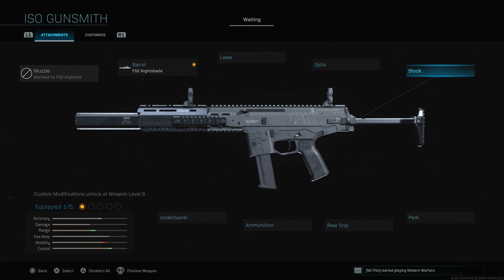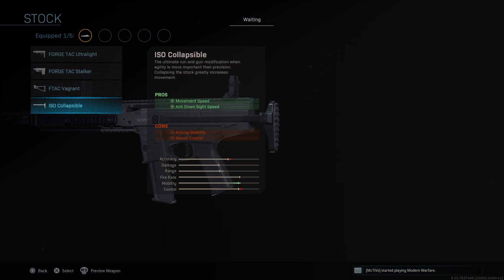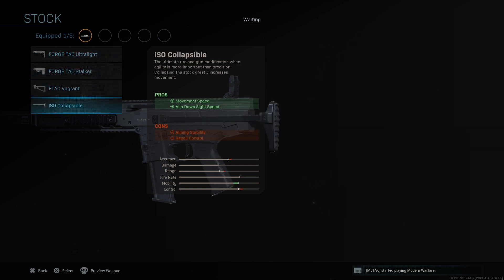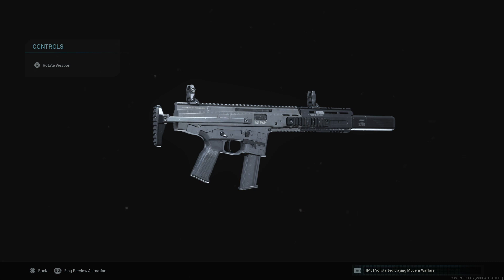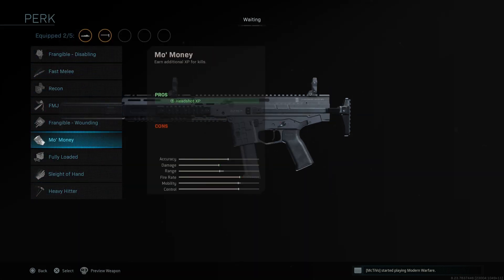For stocks, we've got the Tac Ultralight, the Stalker, the Vagrant, and the Collapsible. For Warzone I'd probably use the Ultralight stock, similar to the MP7 stock I normally run. For multiplayer I'd go with the Collapsible stock, though keep in mind collapsible stocks count as no-stock, and since the recent update there's been a nerf to the no-stock option so recoil is quite a lot.